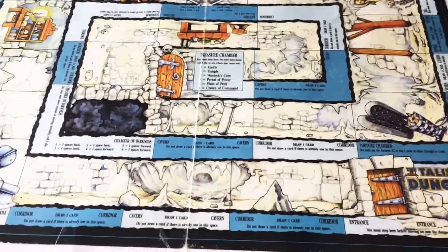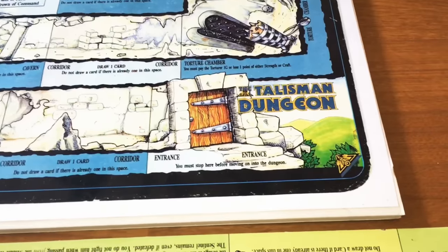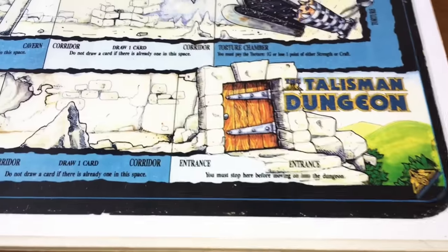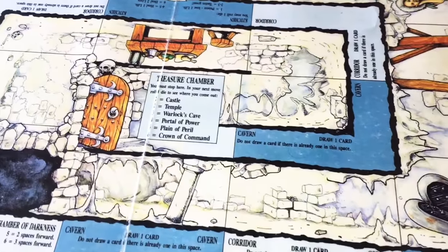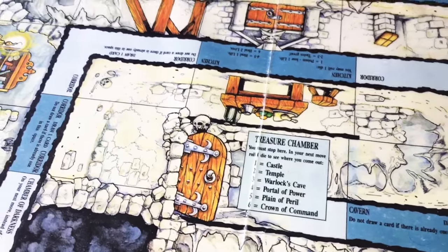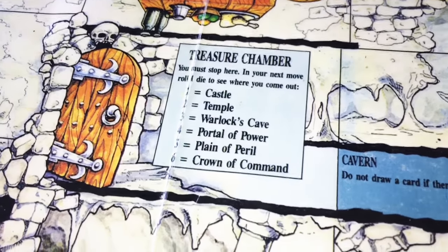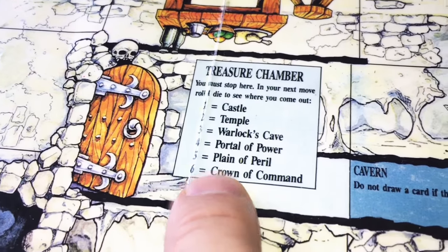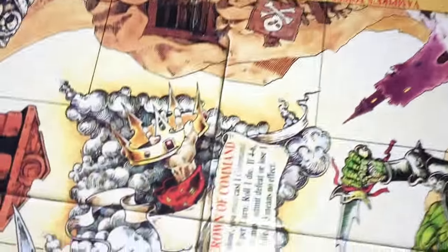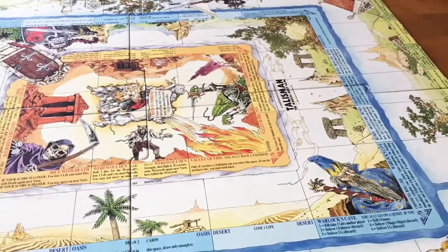And here is the dungeon. There are various dungeon doorway cards throughout the adventure deck that give you access to enter the dungeon. The dungeon is pretty tough — the monsters are quite more formidable and there are a few tricky spots. But if you do reach the center of the dungeon, there is what's called the treasure chamber, and you roll a six-sider when you reach there. If you roll a six, it will take you right to the Crown of Command. So let's begin.